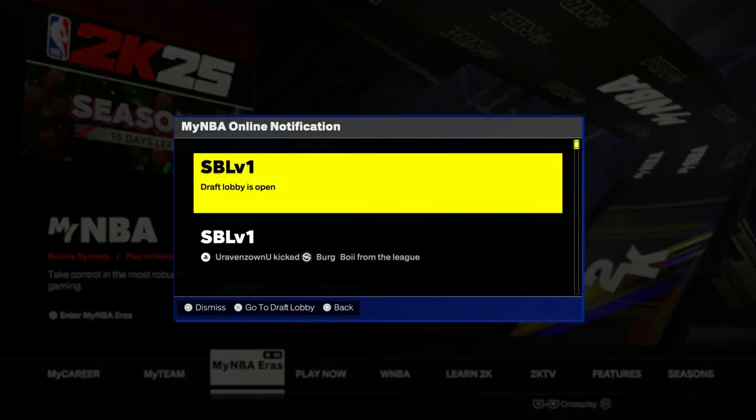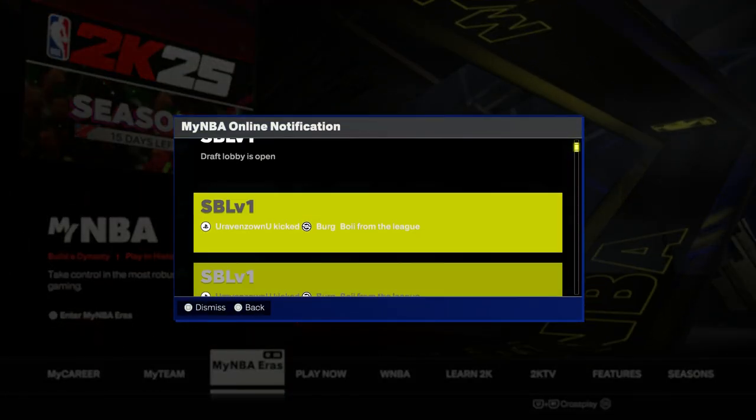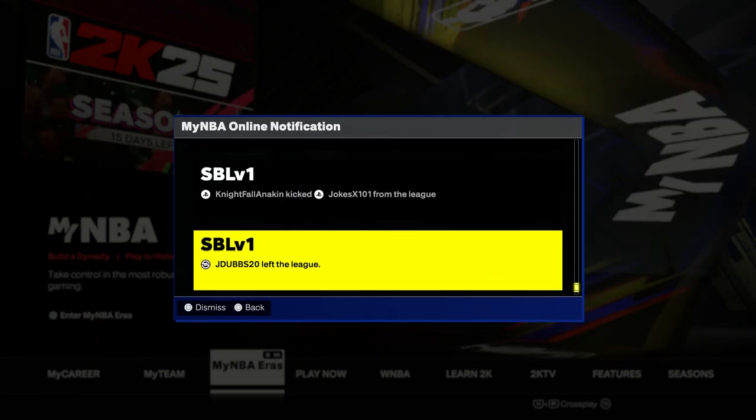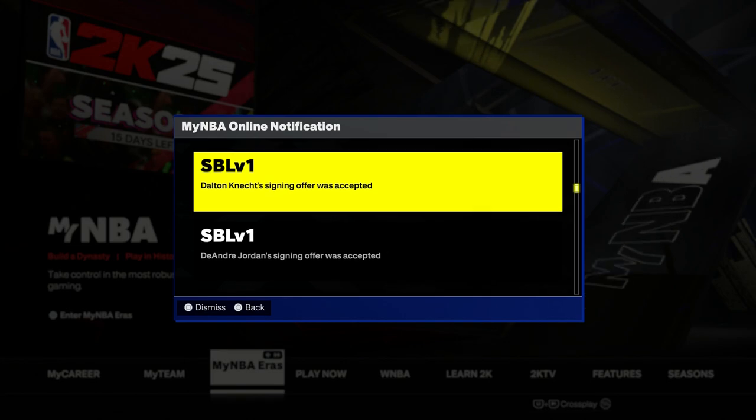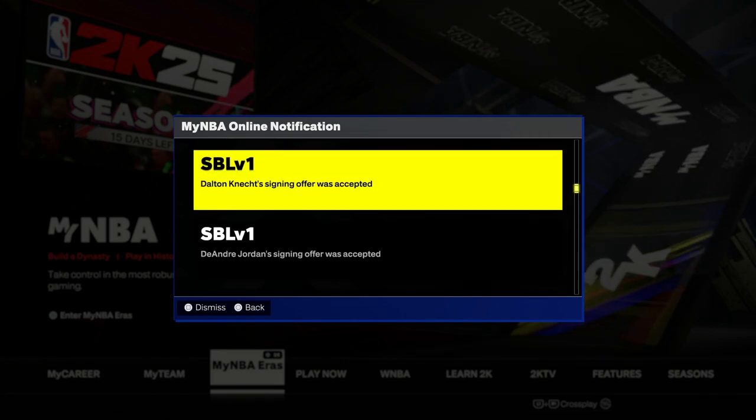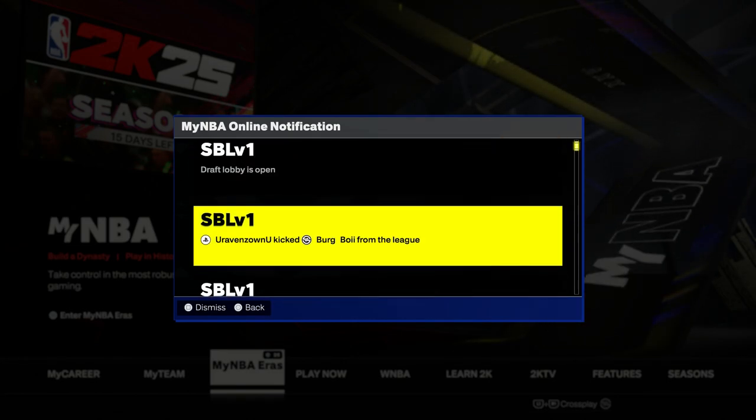This is how you accept the invite. Go to My NBA Eras, press square, and you'll see the notification for the invite. Then you just click Accept and you'll join the respective league that invited you.